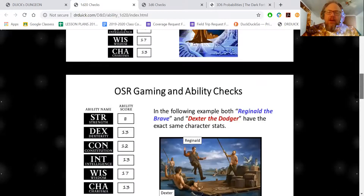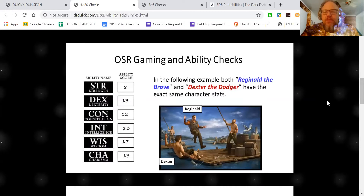Here's the example. We've got Reginald the Brave and Dexter the Dodger. Reginald is going to jump onto a raft, and Dexter is going to try to stay on that raft without falling off. Dexter has lamp oil all over him, and Reginald doesn't.